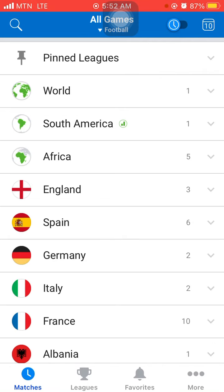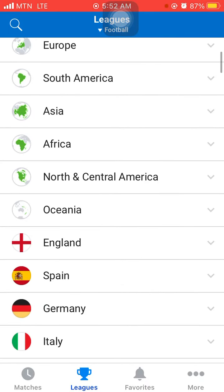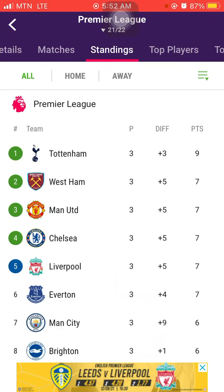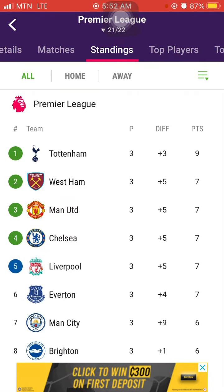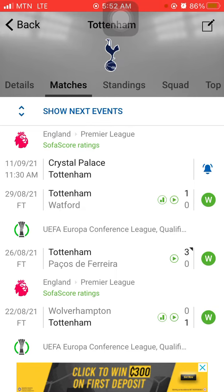Open your SofaScore and go to the leagues. Start with England, go to Premier League, go to Standings, and look at the first two — those are the top teams. That's Tottenham. Tap on Tottenham, go to Matches, and hit the notification bell so you know when they are starting a match.